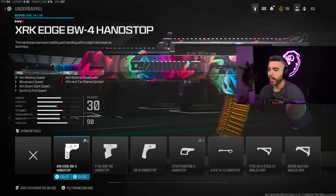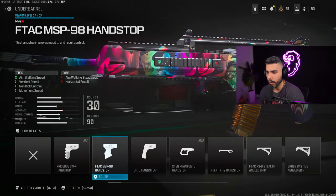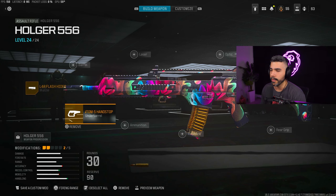Next, for the under barrel, we want something that gives us a little more ADS and sprint to fire speed while also giving a little bit of recoil control. We're going to use the X10 Phantom 5 Handstop. Two arrows to sprint to fire speed, two arrows to aim down sight speed. You get a little boost of vertical recoil and gun kick control. You do lose a little bit of horizontal recoil, which isn't great, but there are just so many pros. This under barrel is amazing.